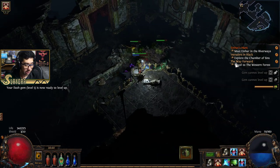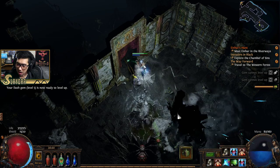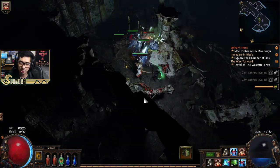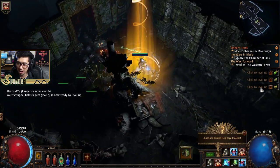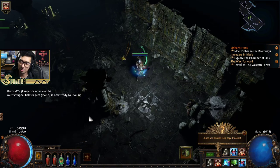Tailwind is a 10% buff to action speed, and you can stack it to make it go higher. You usually don't get it super high — I thought you could stack it to like 100. You might be able to — once we get it we'll check it out again.